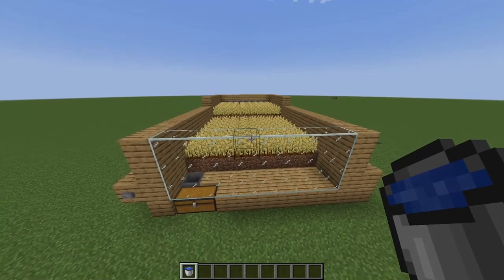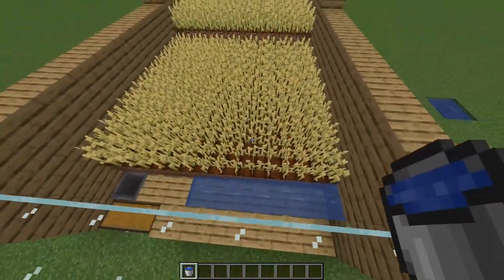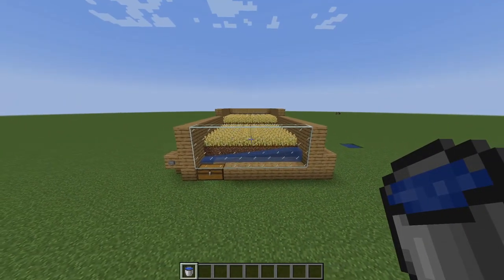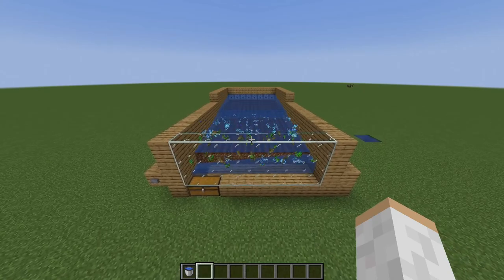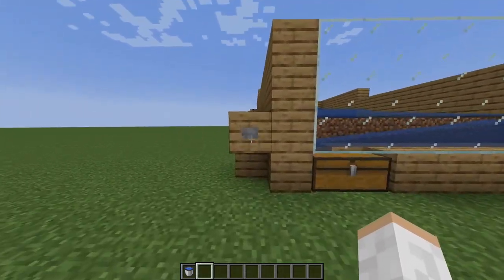Our farm is just about ready. The final touch is to put a water bucket right in the corner so all the crops and seeds flow down into the chest. We're ready to test the farm — click the button and it's going to auto crop all the seeds and wheat. Once it's done cropping, click the button again.